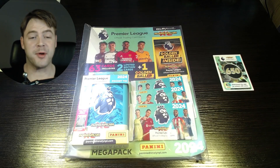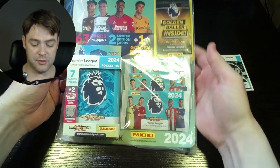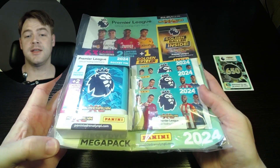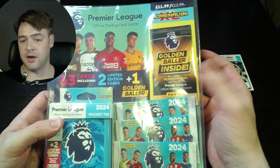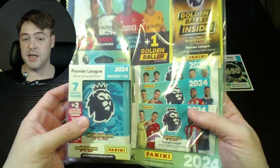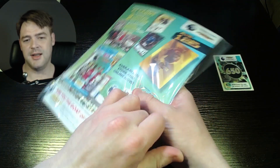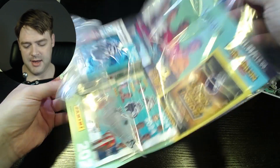Welcome ladies and gentlemen, we are opening up more of the brand new Premier League official trading card set from Panini Adrenaline XL 2024. This is the mega pack — for £11.99 you get a golden baller, three packs, and a pocket tin. If you see it in the shops it should be a good buy if you're into your cards. Right, let's get right into it — rip it and tip it!